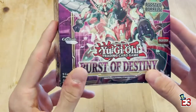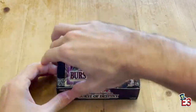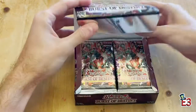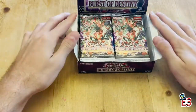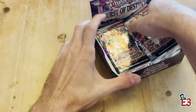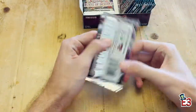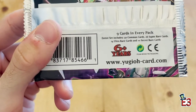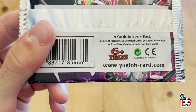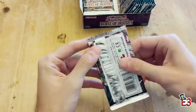On the front of the box we have Borrow Code Dragon, and we'll hope to pull those cards as well. We've got 24 packs in this box, each pack has nine cards. The set breakdown is 50 commons, 26 super rares, 14 ultra rares, and 10 secret rares, plus starlights are in this one.